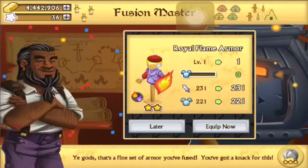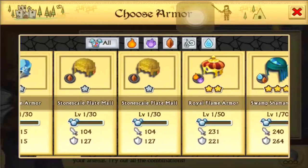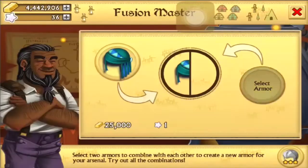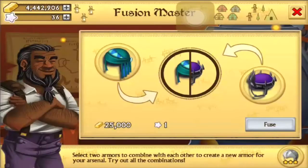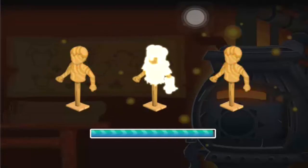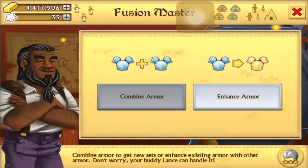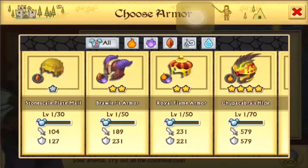And we get a two star. I don't know why, but that's been happening to me all the time — I've been getting a lot of two stars when fusing three stars together. It's pretty crappy to be honest. We have two more three stars here, let's hope we can get something good. And another two star. What is this? It's like they're making it so you can't get anything good from fusing three stars anymore.